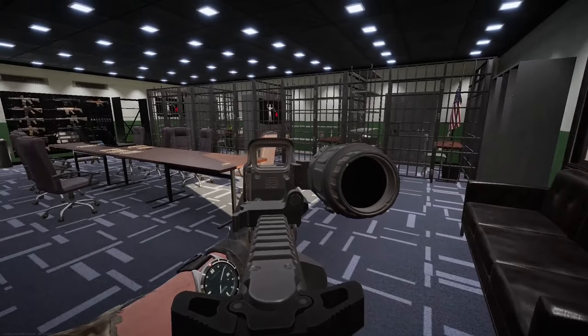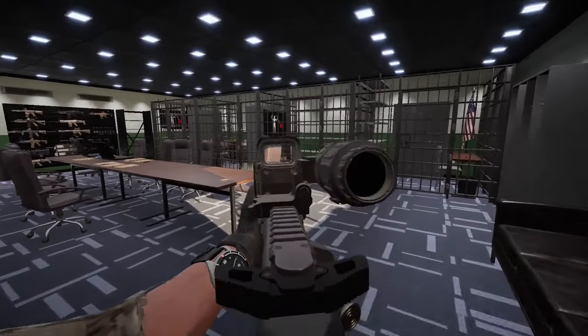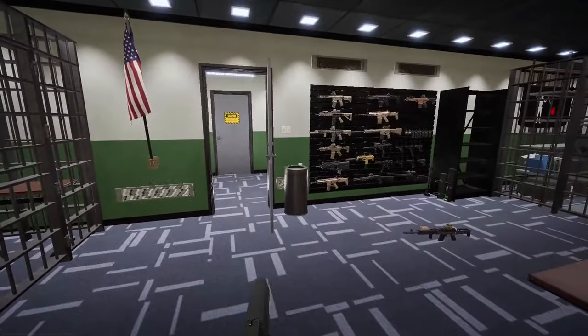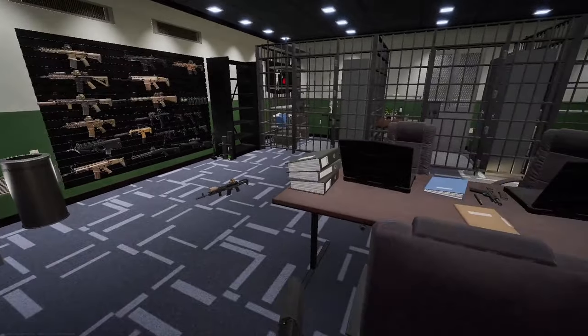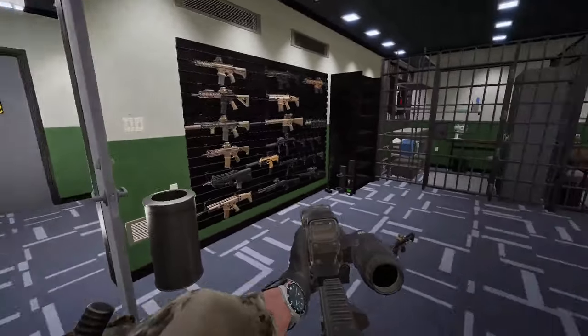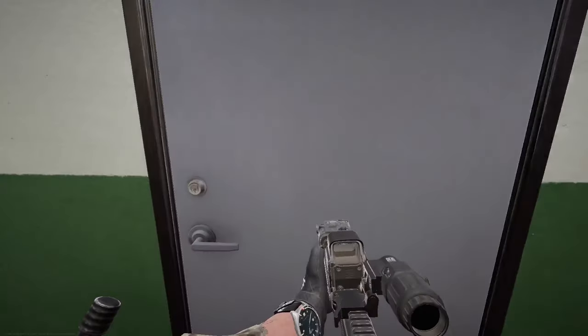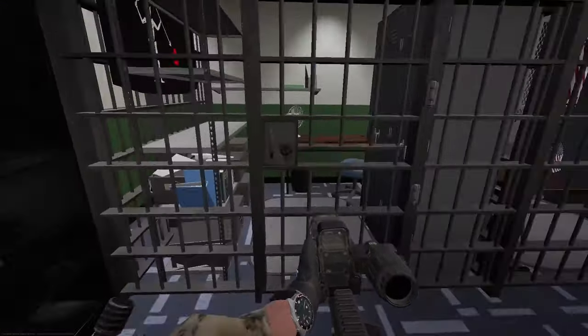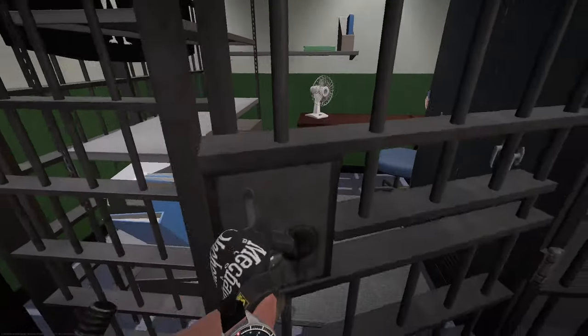Now let's see if I can toggle the optic — I have no idea how to do that. Whatever, it looks cool though. I don't know how to toggle it, but it looks awesome — that's all that matters. We have enough mags, pistol looks good, we have grenades. Let's go ahead and look at our operator and make some adjustments.